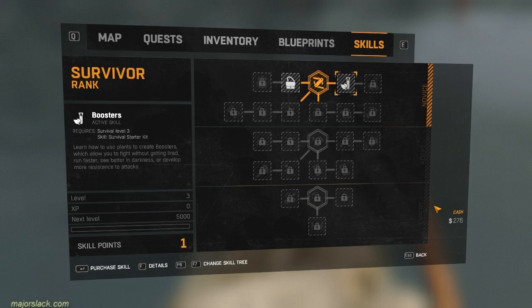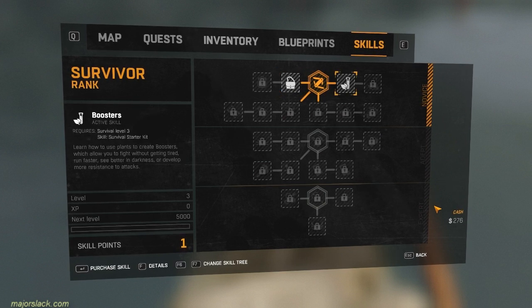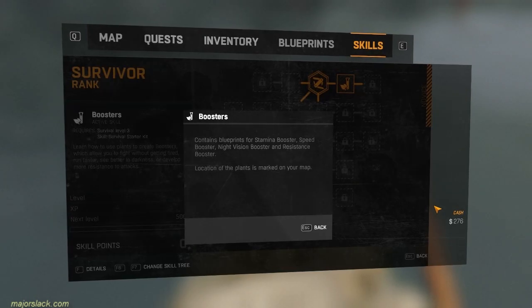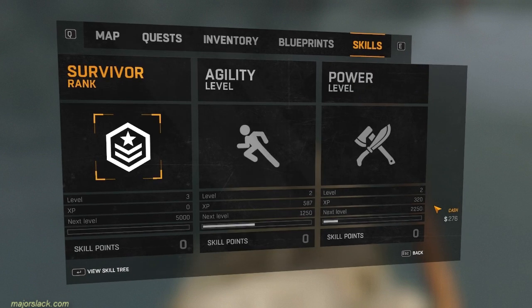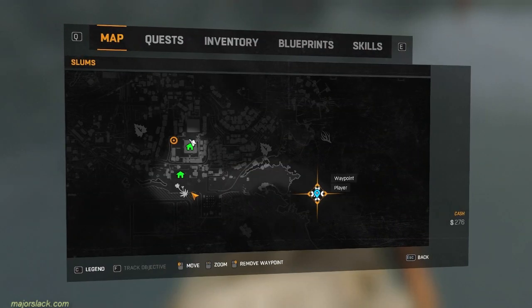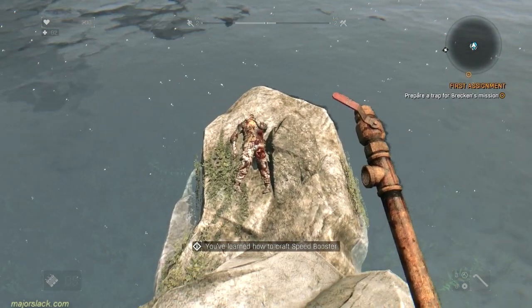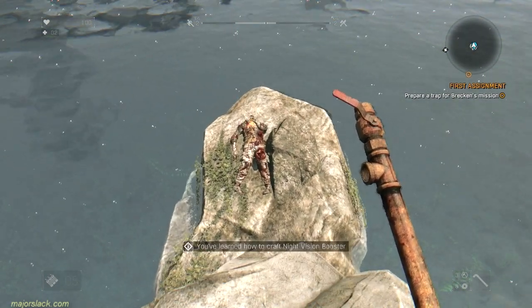We leveled up again and we're going to get boosters. This will allow us to make four different kinds of boosters: speed boosters, resistance boosters, stamina boosters, and night vision boosters — all of which are very useful. I've watched a lot of walkthroughs of Dying Light and I don't see guys using boosters. Use boosters, guys. They're great, they're a lot of fun, and they will make the game a lot easier.